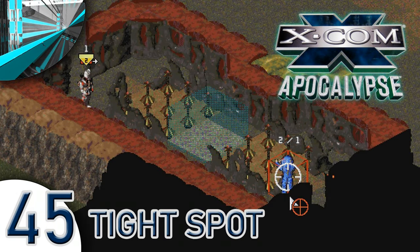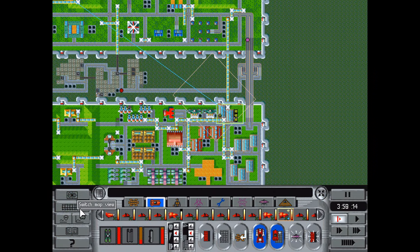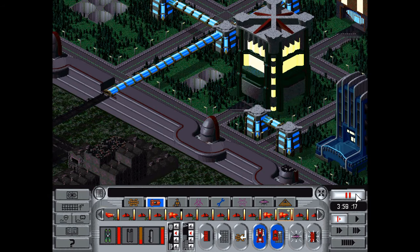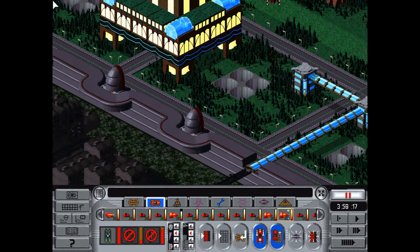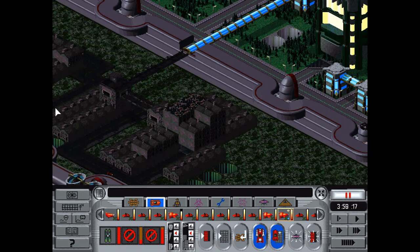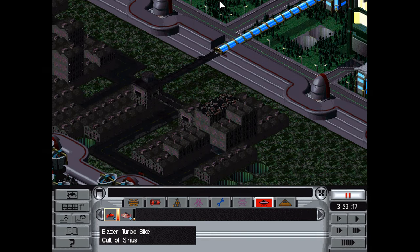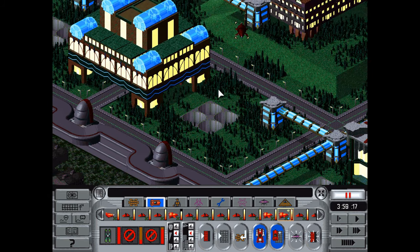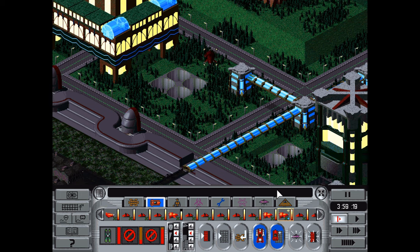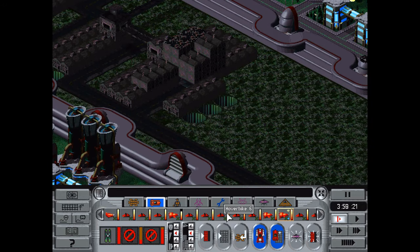Welcome back everyone to Let's Play XCOM Apocalypse. We're returning from yet another successful mission. There's a Cult of Sirius there, and I'm going to shut off the expensive — well, not expensive but hard to get — missiles and we'll see how this Cult of Sirius Turbo Blazer bike gets destroyed by the medium disruptor beam. It might destroy some buildings around it, but it's the sound that's pretty cool.